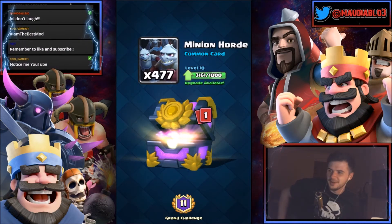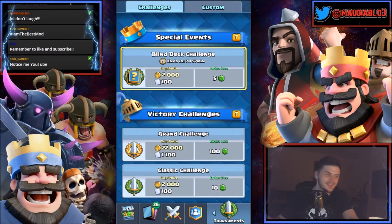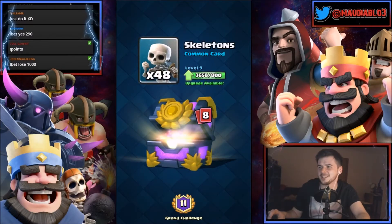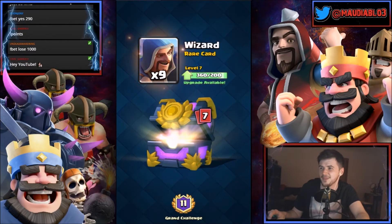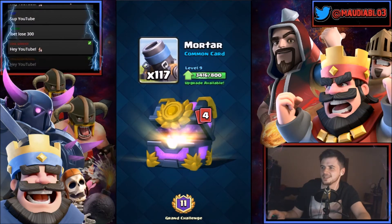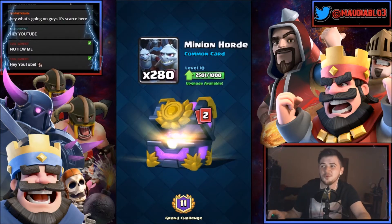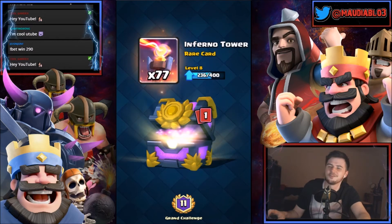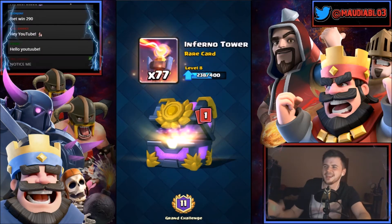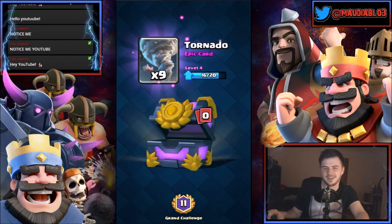I actually think it's gonna be a legendary — oh, what a letdown. 17,500 coins, 48 skeletons, nine wizards, 88 telsas. Elite barbarians again — I think that's been in every single chest so far. 135 ice spirits, 280 minion horde, 77 inferno towers. We got the epic — nine tornadoes. We can almost get that up to level five.